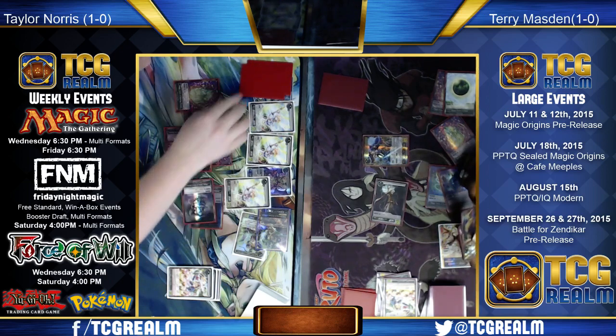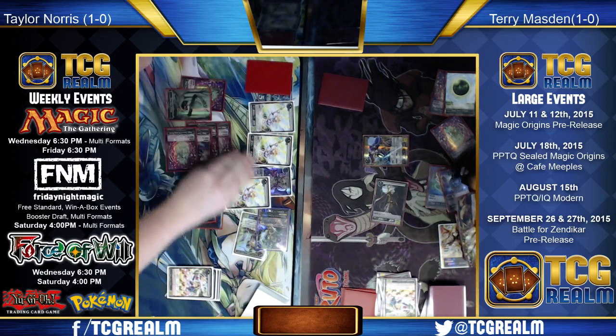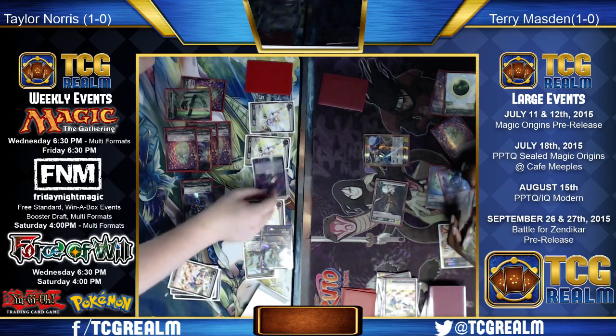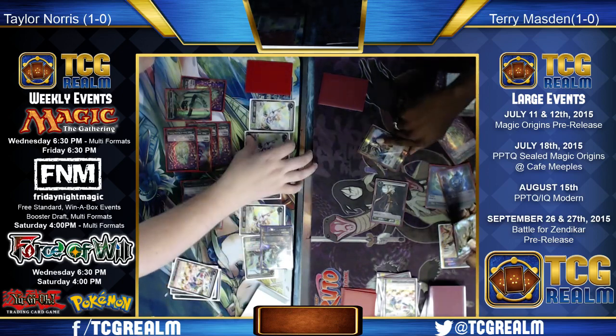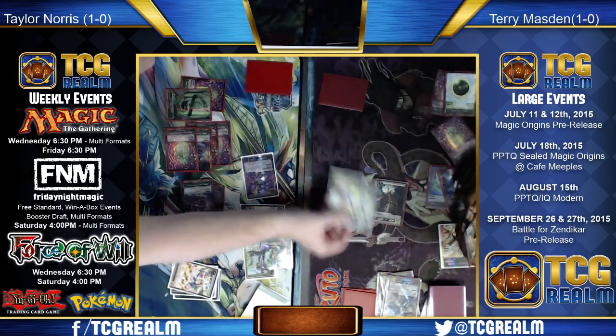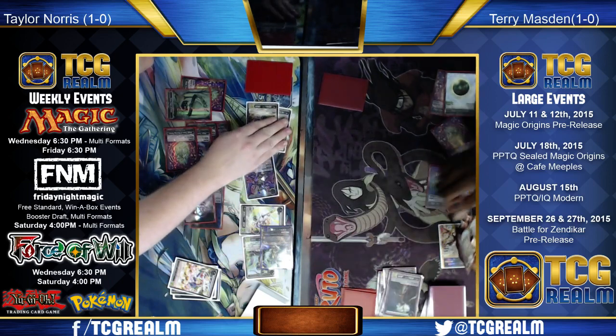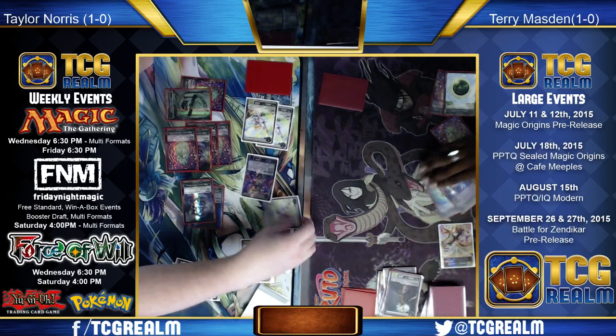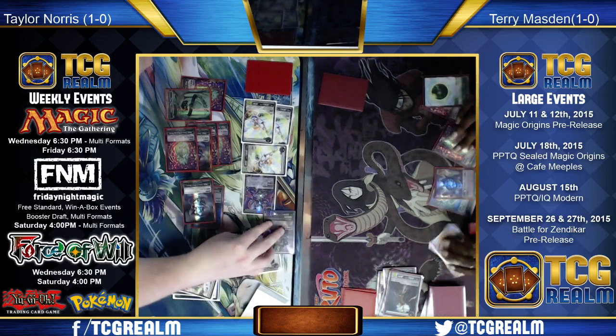Silverman's sideboard: two Drown in Sorrow, three Eri Shinclairs, two Read the Bones, a Dromoka's Command, Ultimate Price, Murderous Cut, Tragic Arrogance — a brand new one from Magic Origins — along with an Ugin the Spirit Dragon and a Garruk Apex Predator. Phil can go pretty big here. Same story: the Planeswalkers, the two copies of Read the Bones, and additional removal as appropriate. Some good options all around — it's pretty common for this kind of deck. You see a lot of one-ofs in these sideboards, often because the cards do double duty.